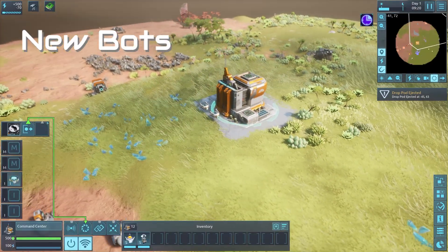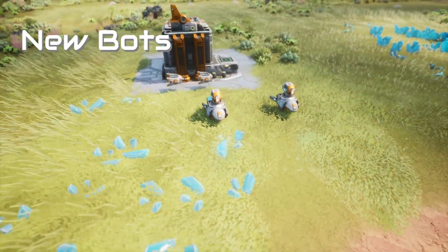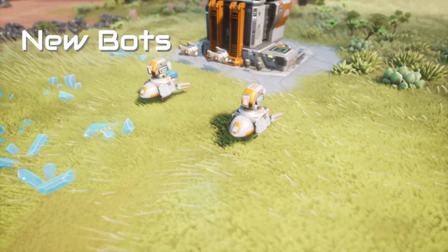We've added new bots. Engineers are really good at collecting resources. Runners, on the other hand, are cheap and fast, but they can only work within the power grid.